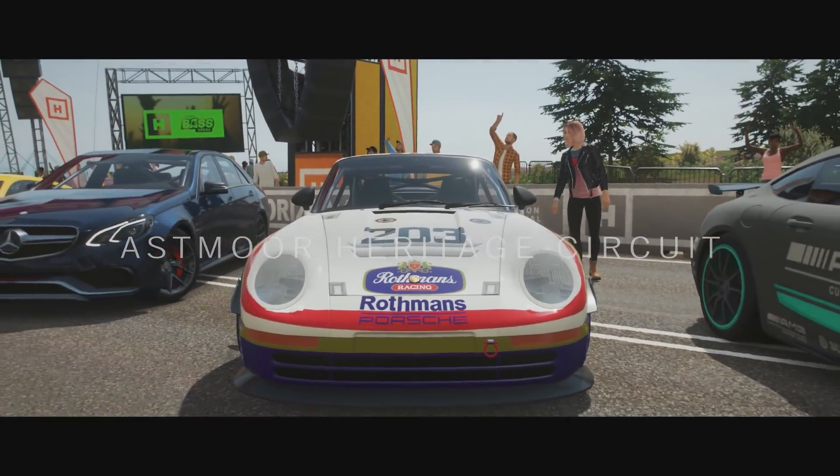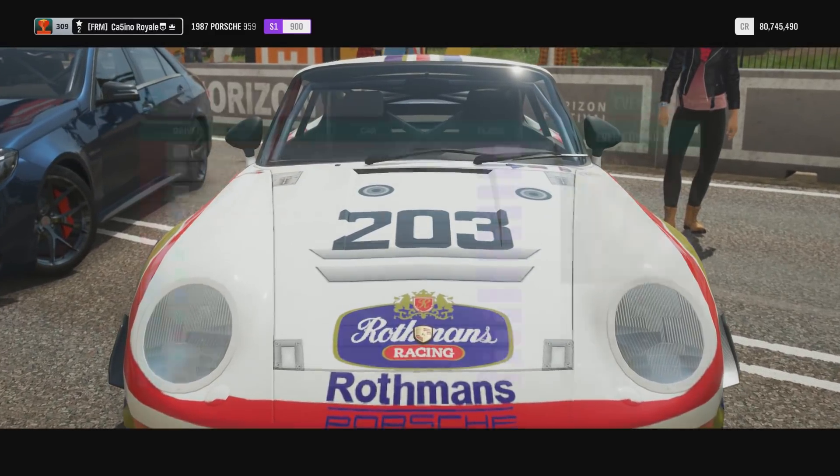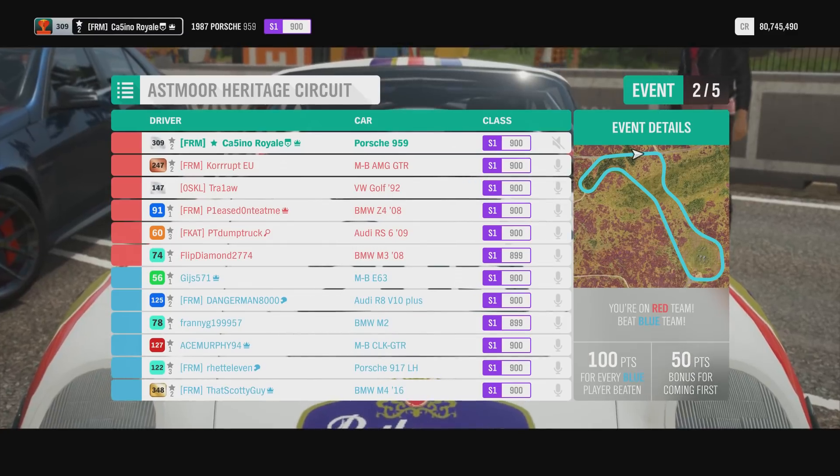Up next, we head to the Astmore Heritage Circuit. This is one of the bigger and faster circuits in the game. We have gone to full grid this time around, which is good.